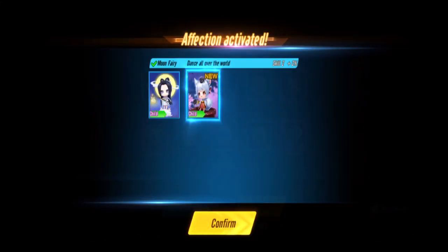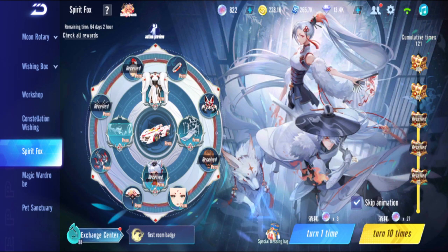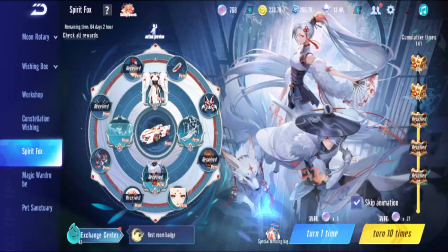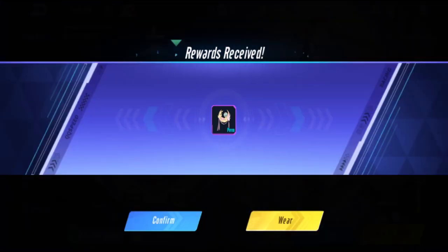The pet is called Little Daji. It couples with the steeper's pet. That's pull twelve. Pull thirteen - I got a staff, permanent. Fourteen - not good. Fifteen - I got an expression and a few more fox jade.